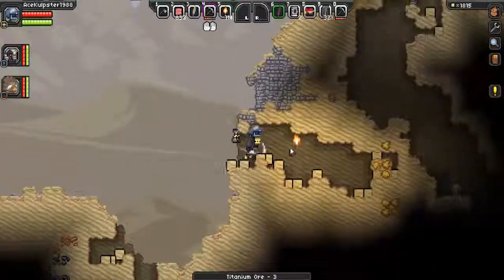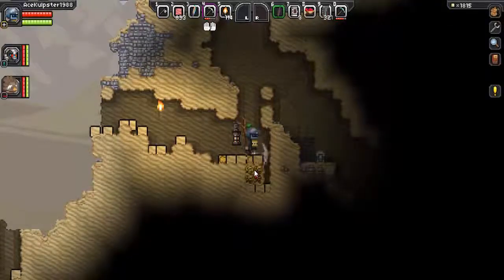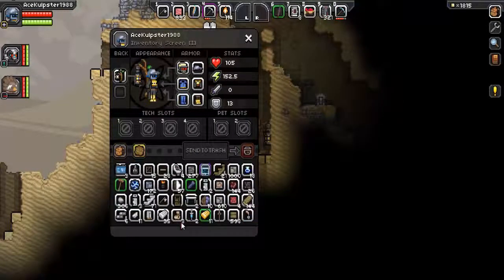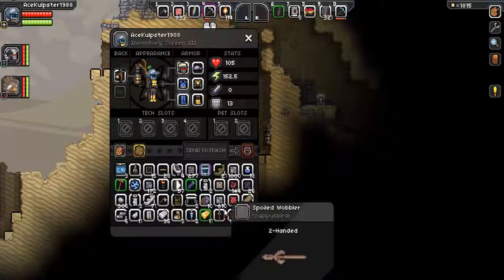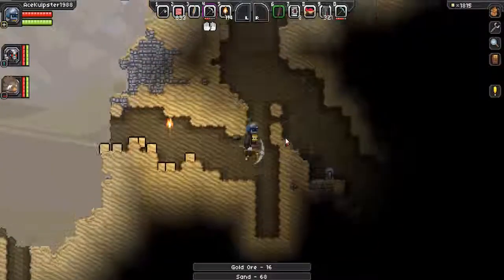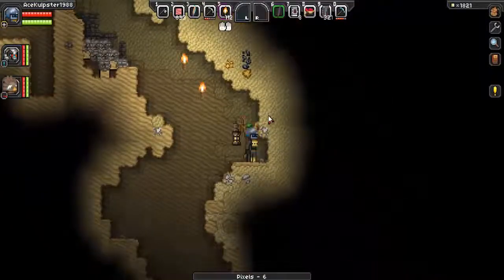Alright, there's a bunch of coal and gold here. Alright, I'll get that coal. And gold is also good. Yep. Mud. Get rid of these brains here. Sand. There we go. A lot of gold and coal.